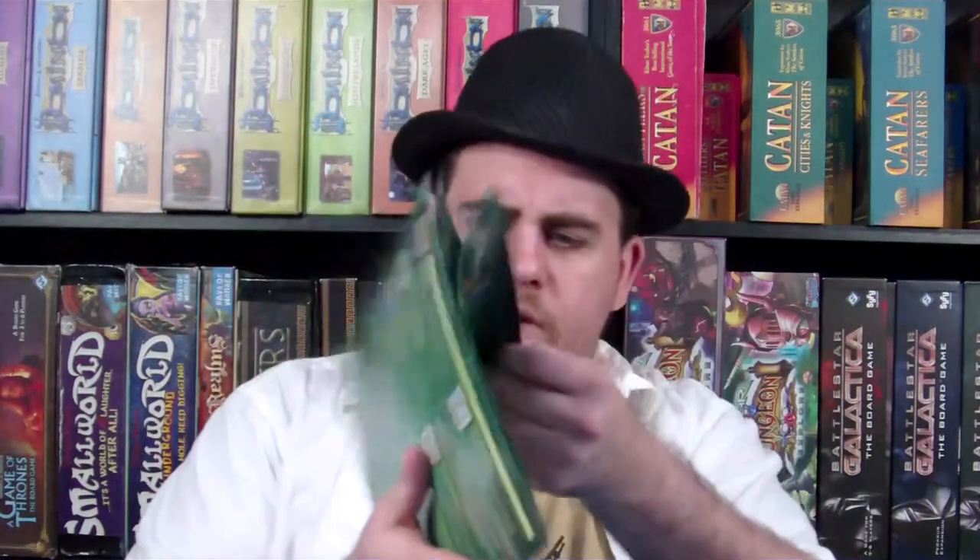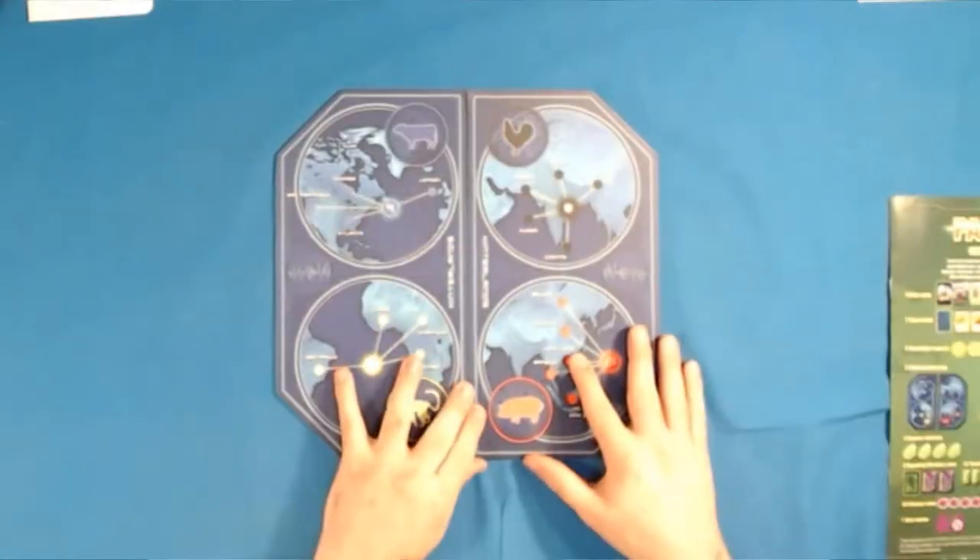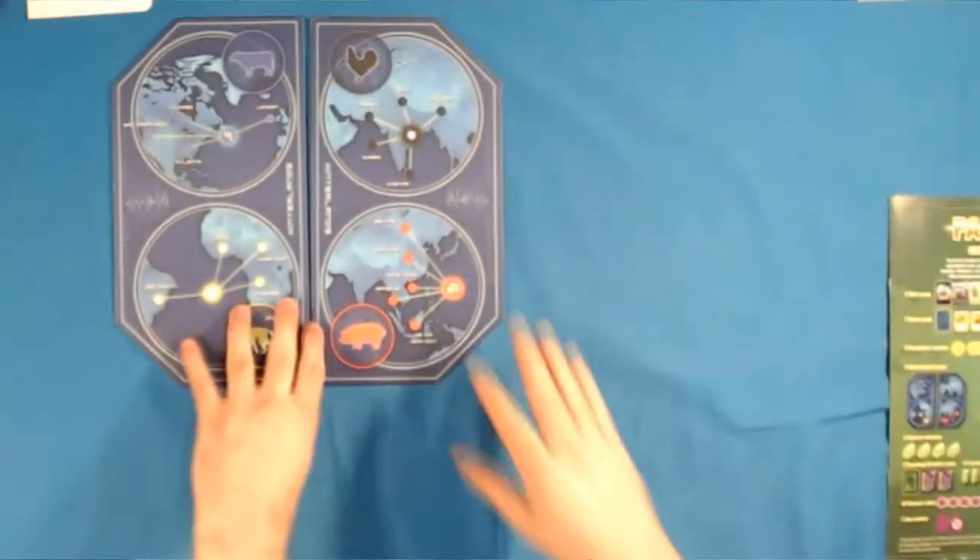We've got our rulebook — super lightweight. They managed to put everything we could ever want in eight pages. We'll set that off. Oh good, we have more boards. This looks like it's designed to go on the ends of the board. Let me go ahead and put it on camera.